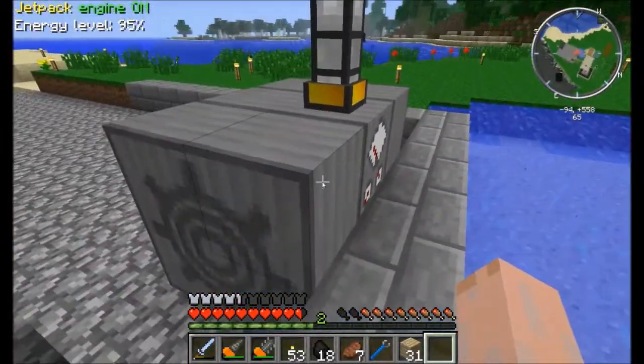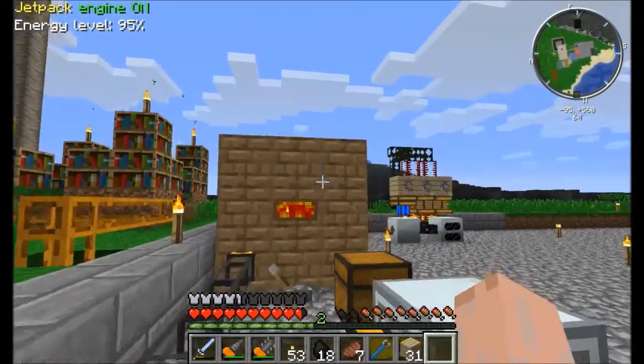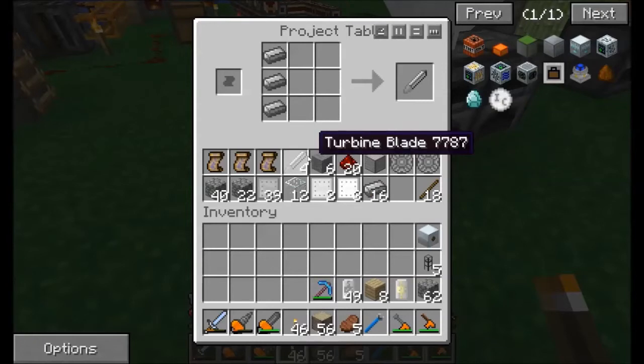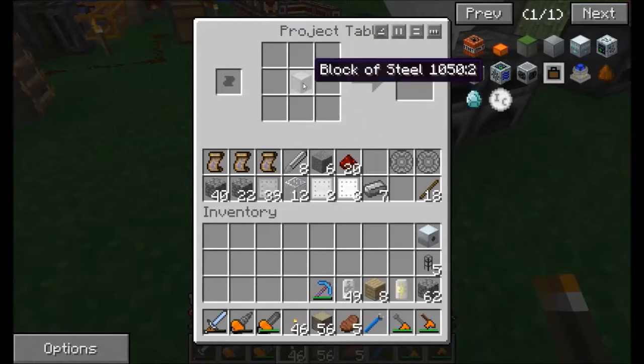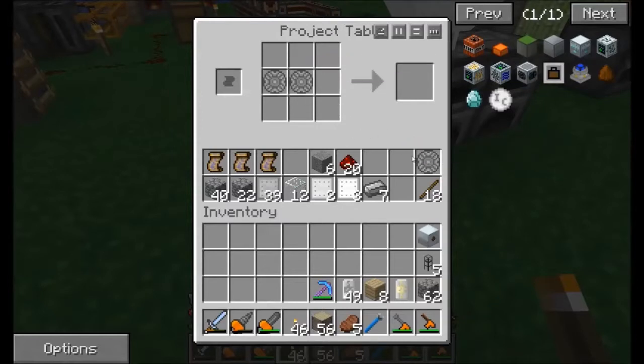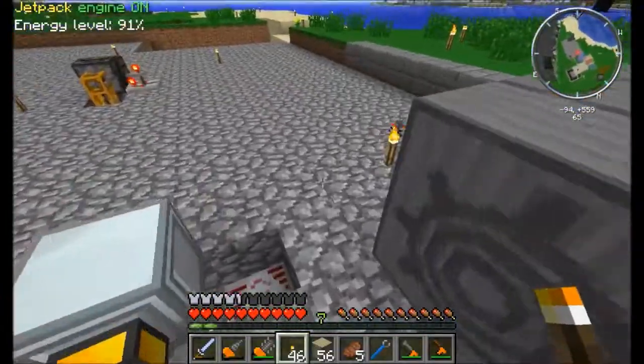We now have steam coming into this. We need a rotor, which means we want more steel. We want to make this rotor — we need eight of these blades and this block of steel. You put an iron block in the blast furnace. Then these turbine discs give you a turbine rotor. Let's turn this bad boy on and see what we get.